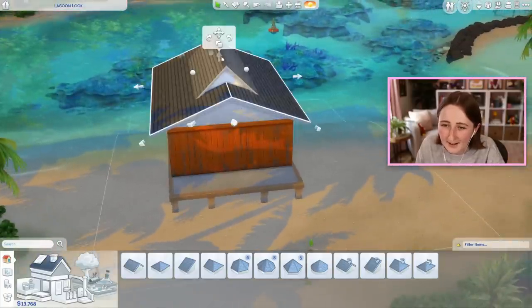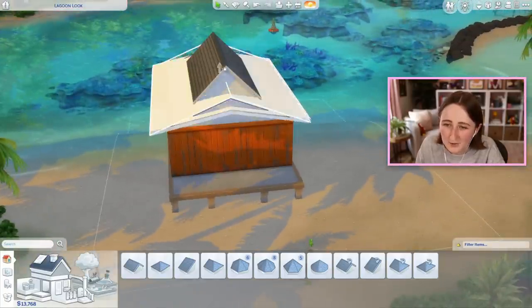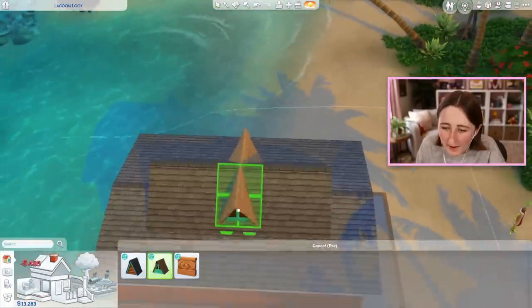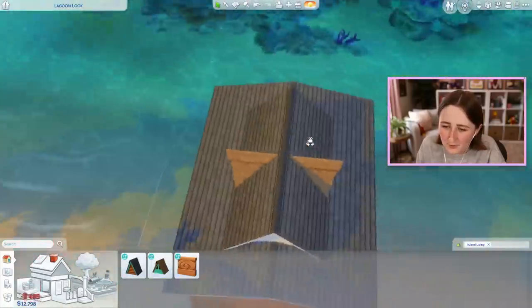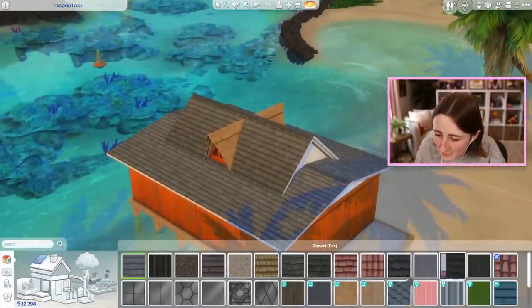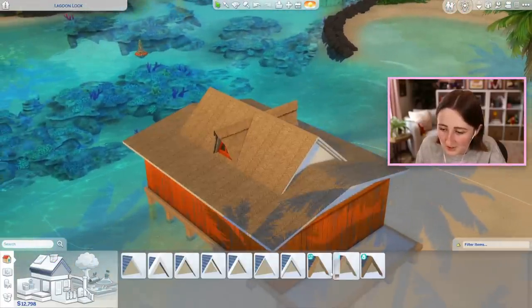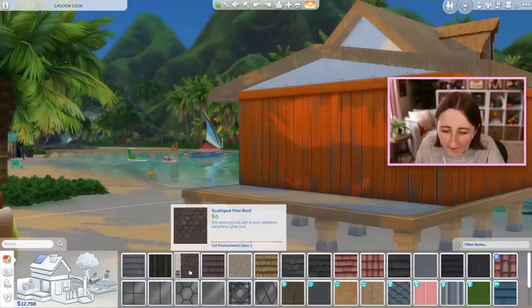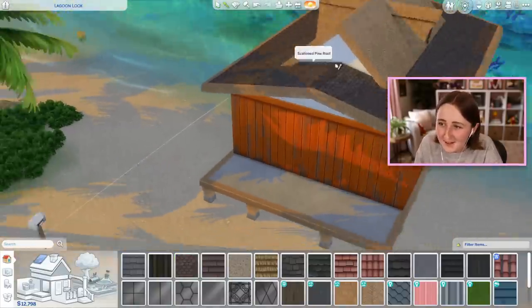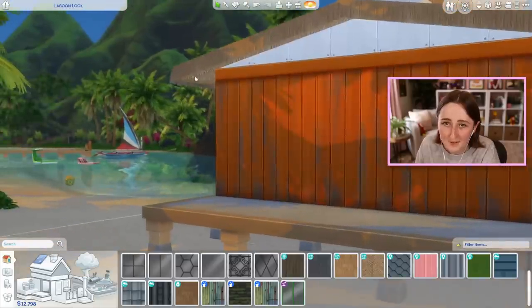A lot of the houses in Sulani kind of have this sort of style to them. There's some kind of cute little details that we can use. I don't know if I want to do a metal roof or a thatched roof — I do like the color on that though. The thatched roof from Island Living has really, really nice swatches because there's like an underside to it. Unlike all the other roof textures where it's just a weird plain gray, these Island Living ones actually are painted on the underside.